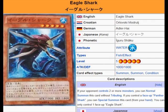If your opponent controls 2 or more monsters, you can normal summon this card without tributing. If you control a face-up Panther Shark, you can special summon this card from your hand. You can only control one face-up Eagle Shark.